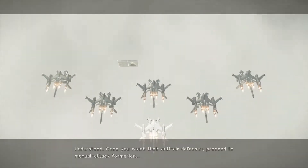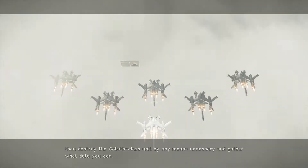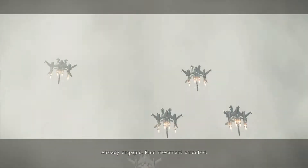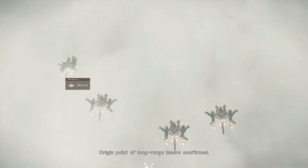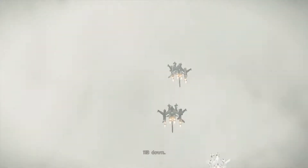I'll continue my thought after this. When you reach their anti-air defenses, proceed to manual attack formation. Then destroy the Goliath-class unit by any means necessary and gather what data you can. 12H down. All units activate manual mode and rely on visuals to evade. Oh good, they've let me move.